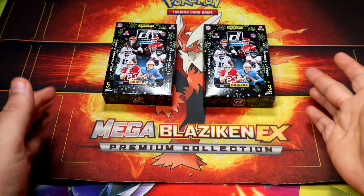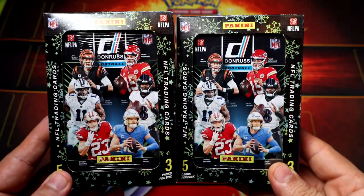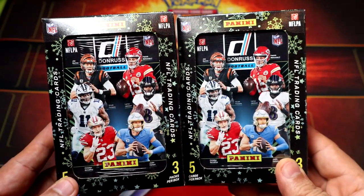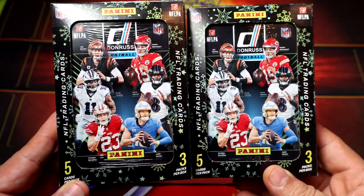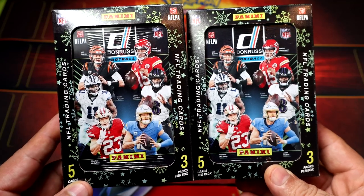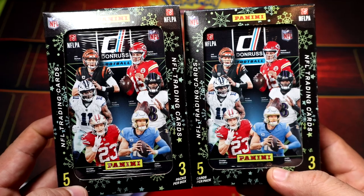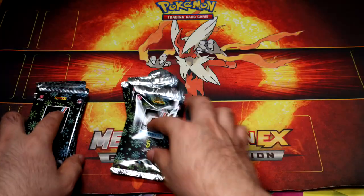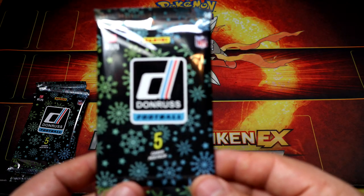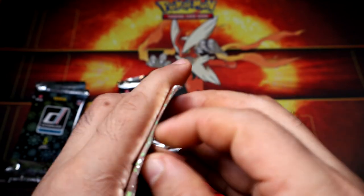Hey, what's going on guys? Today we're gonna be opening some NFL holiday Christmas — whatever you want to call it — little tents. Five cards per pack, five packs for ten dollars, then three packs for ten. So let's open six packs and see if we can pull some of the good players. Alright, here we go — we're gonna open our first pack from team number one. This is how the packs look, just like the NFL ones.